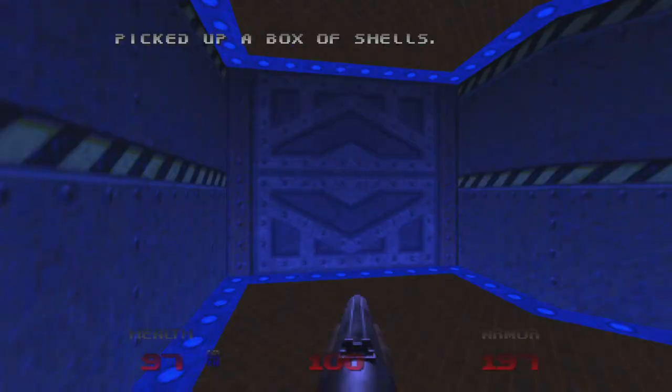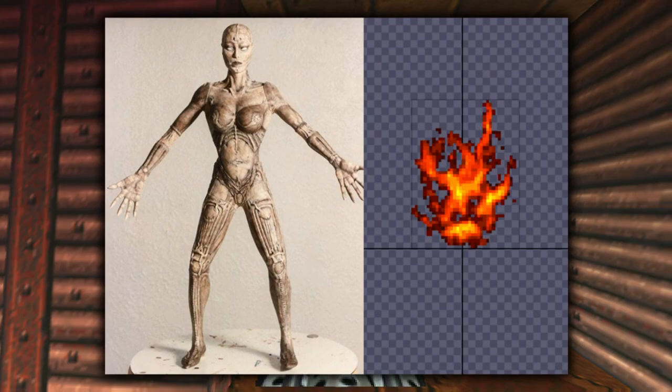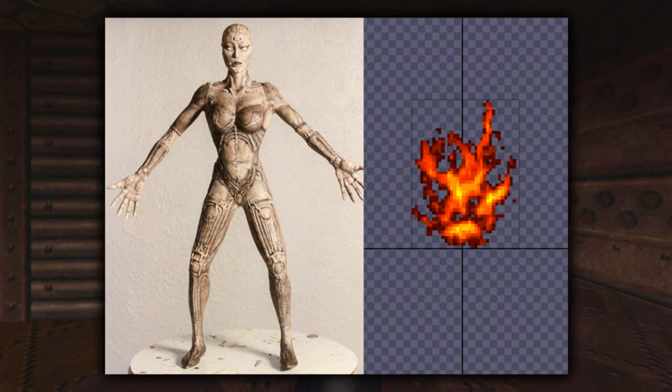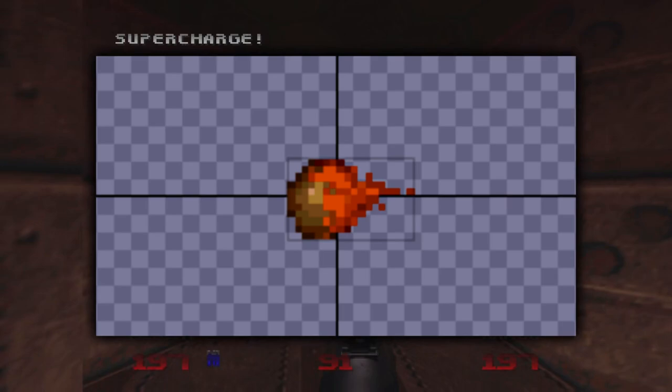A ton of clay models were made for Doom 64 that were presumably used as references for the game's 3D models, which were then turned into sprites. One of the models shows an unused enemy that I personally think is Doom 64's version of the Archvile, and we now have evidence to back up that claim. A sprite for the Archvile's fire attack can be found in the alpha's files, which confirms they were planned at some point before being presumably scrapped to save on cartridge space. The same thing unfortunately appears to have happened to the Revenant, because a texture for the Revenant's missiles is still in the files, although there are no images of any clay models to suggest he was fully planned.